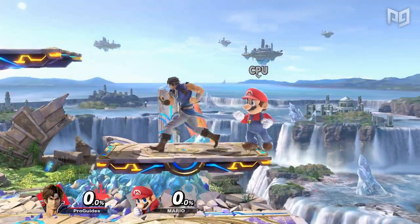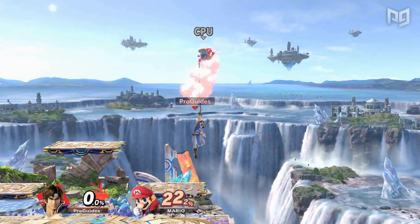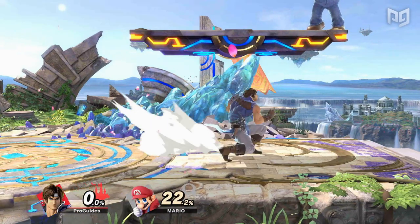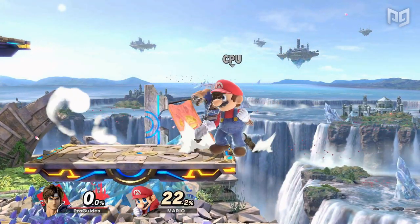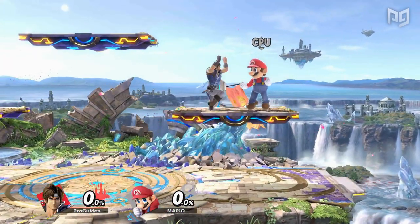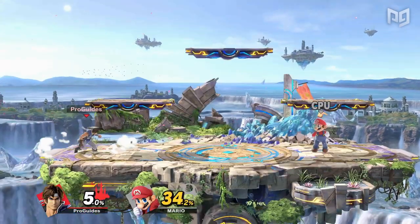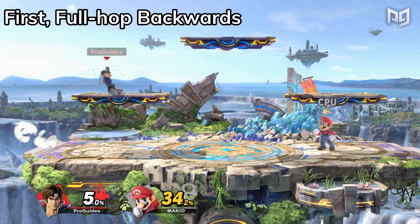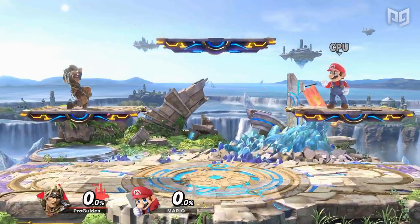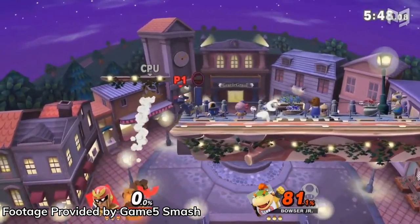Perhaps the most unexplored platform technique in Smash Ultimate is known as the no-impact landing. This technique allows you to double jump in a precise timing window to land instantly on a platform, essentially canceling your double jump altogether. The no-impact landing carries many of the benefits of wave landing into a platform in Melee, letting you quickly land and grab, for example. So far, this technique is only consistent for Simon and Richter, but we've seen clips that prove it's at least possible with other characters.